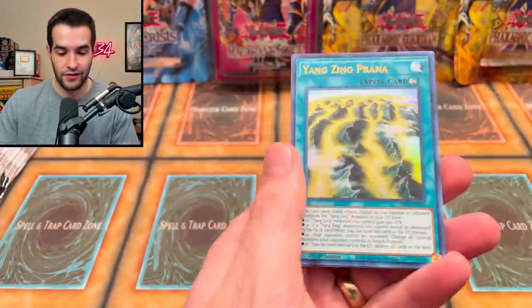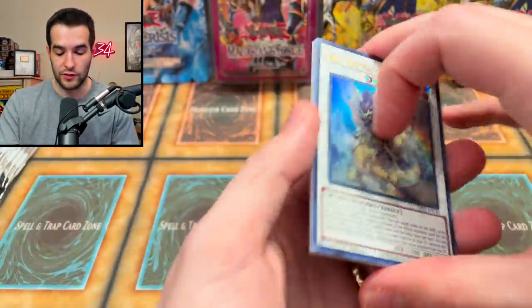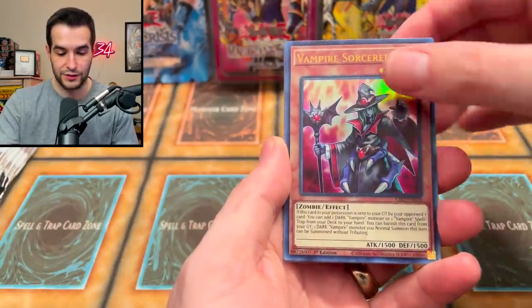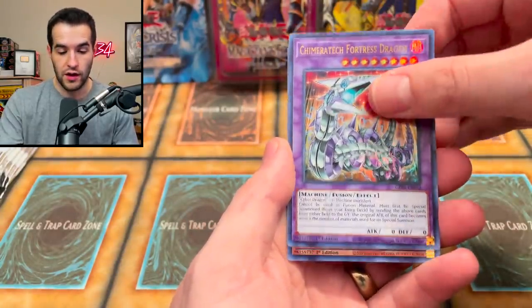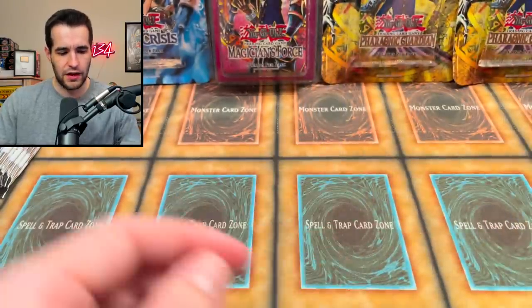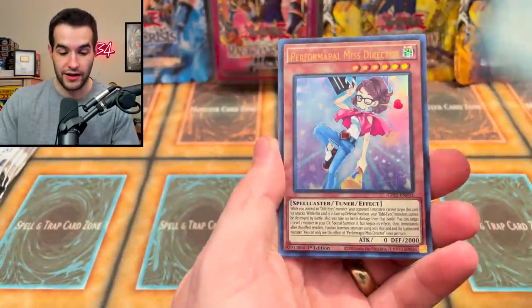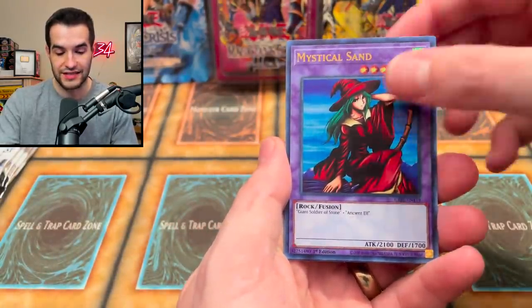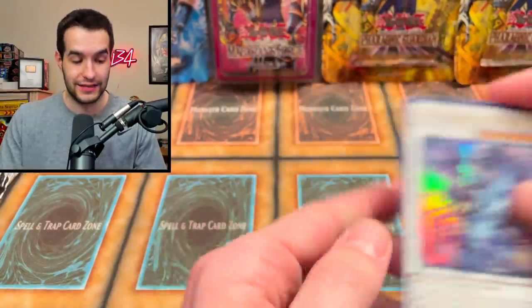On to the next pack — Ghosts from the Past 2. I'm still not tired of Ghosts from the Past 2. I've opened like 13 cases at this point. Match the Iperion. This is the 14th case we've opened total. Fortress Dragon and Anahara — this officially makes it the most opened set for me on the channel: 14 cases of Ghosts from the Past 2 and I'm still having fun.